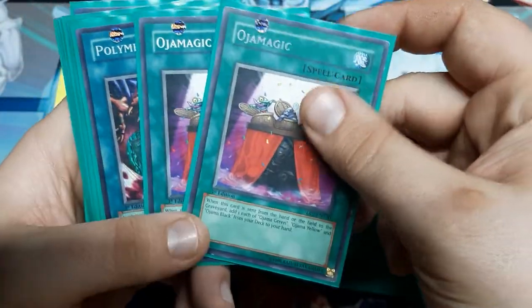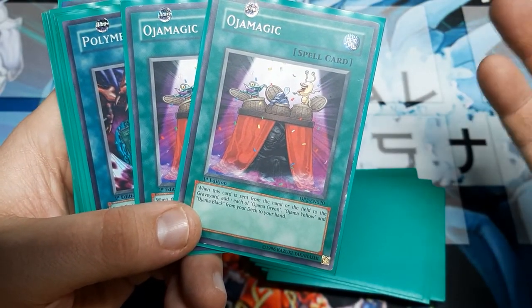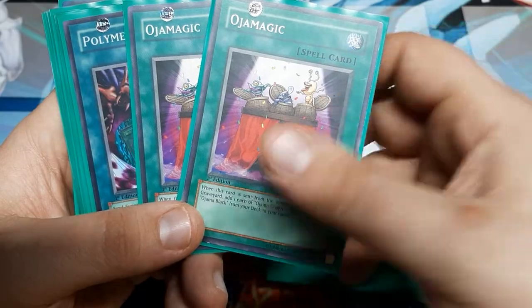Of course, there's Ojama Magic. When this is sent from the hand or the field to the graveyard, add one Ojama Green, Yellow, and Black from the deck to your hand.